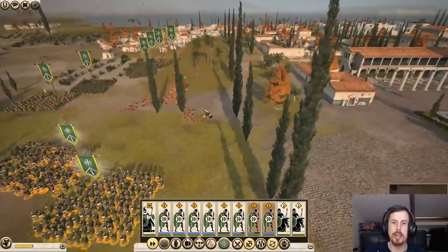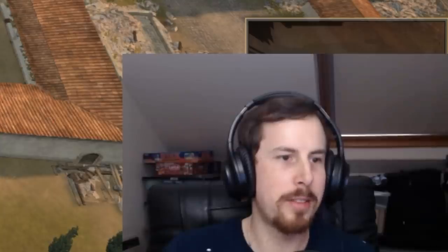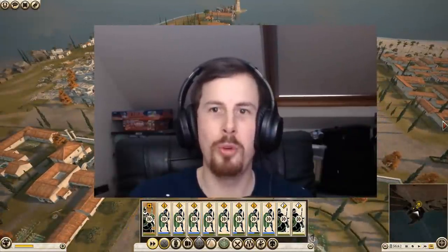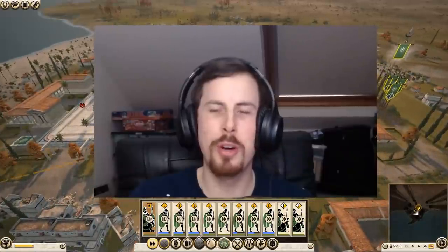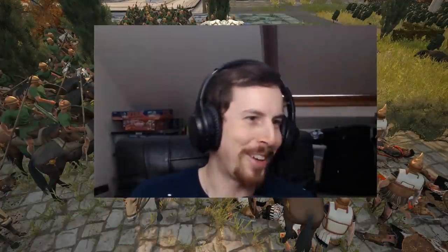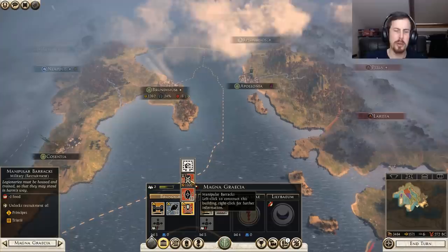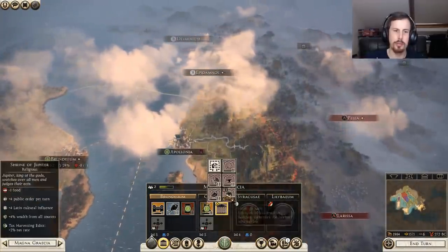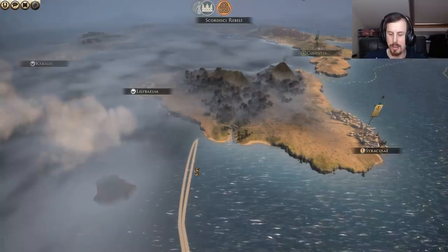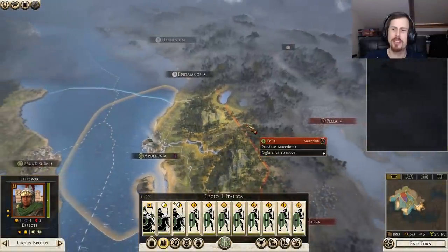They're already crumbling under the weight of me - this was barely a fight. War dogs are back - I think they probably were in the original too. We'll get some Principes and Triarii. I've run out of money again. Very hard just really screws my economy. Turn times go a lot quicker though when there's only about 20 odd factions now across the whole map.